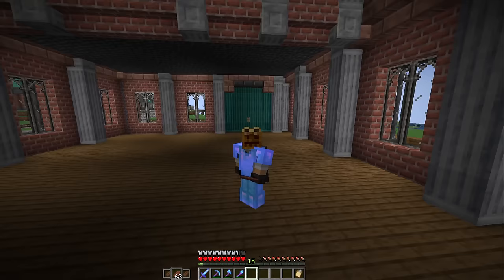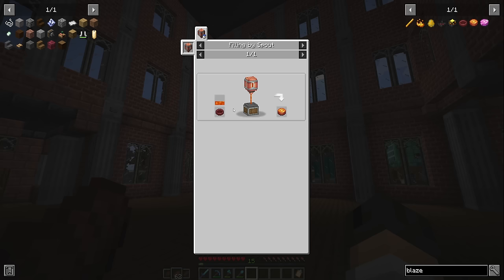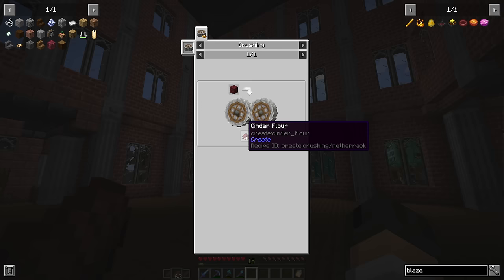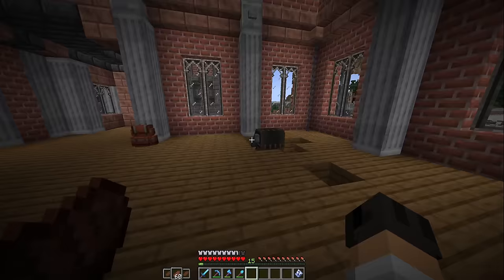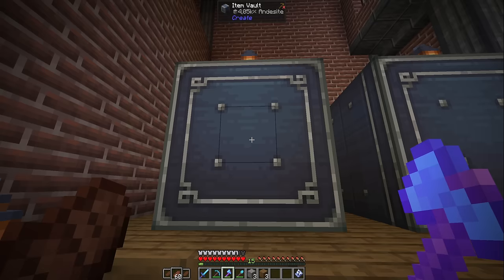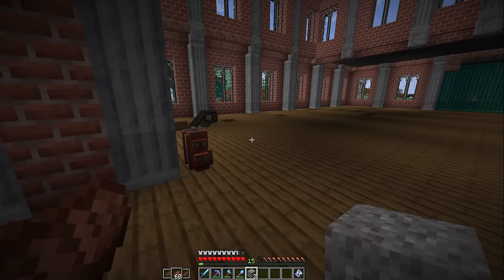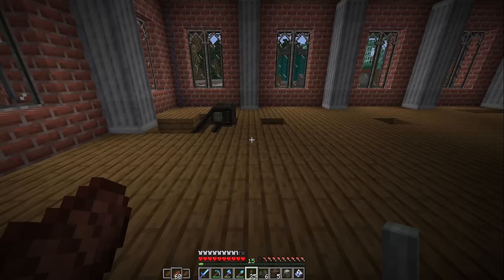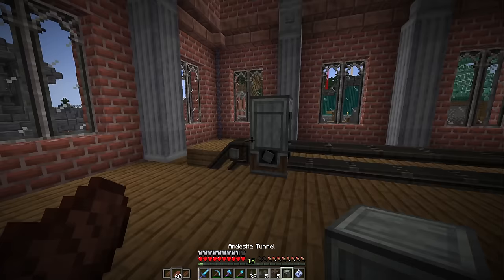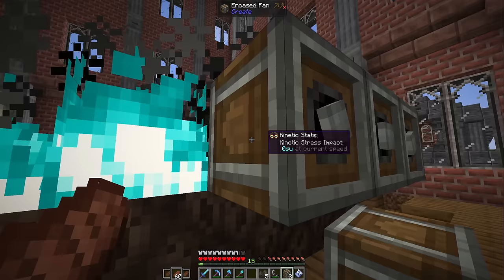Now that you know how it works, you also know what we need. We already have our andesite generator, so we need to connect it to the factory. We need another lava farm, a sugarcane farm for sugar, a chicken farm for eggs, and crushing wheels to turn netherrack into cinder flour — that's all we need for the blaze cake base. The andesite blocks come out here onto a mechanical belt and get transported over to the factory. The first step is the bulk haunting, so we set up a mechanical belt with soul sand, soul fire, and encased fans.